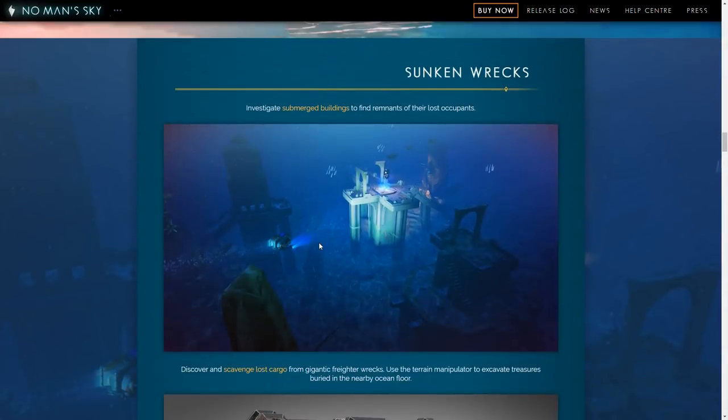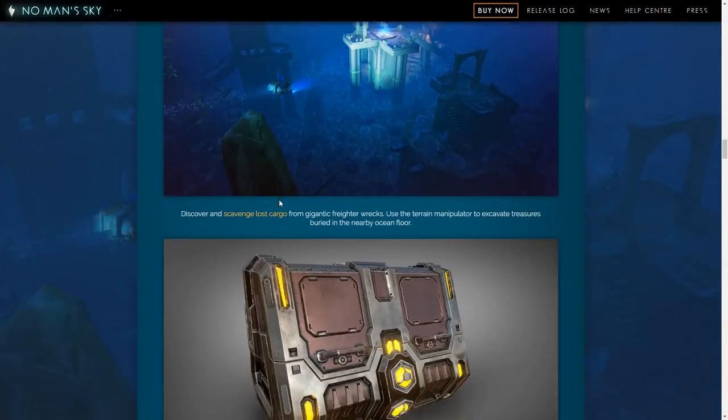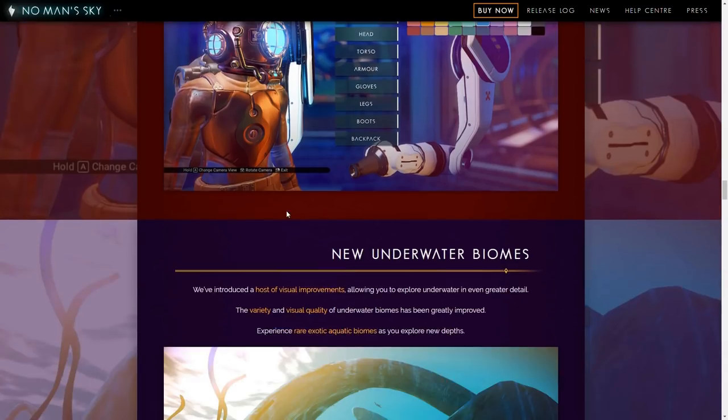Sunken wrecks — we'll have bases and find stuff, cargo, ship upgrades. You can find and repair rare crashed ships and restore them from the seabed to the skies. Interesting. I wonder if they have new ship types. There's a diving helmet that we can go grab, so I should probably go grab that.